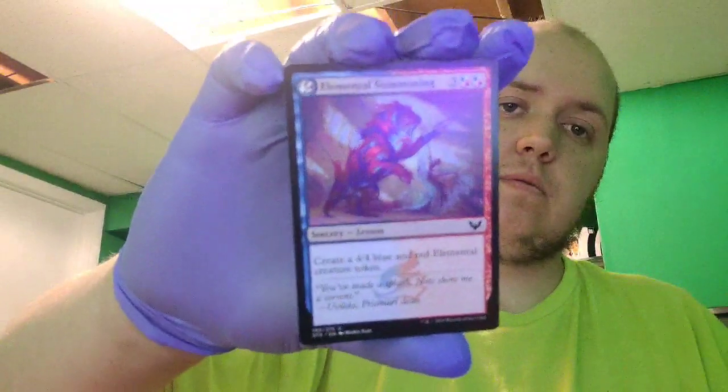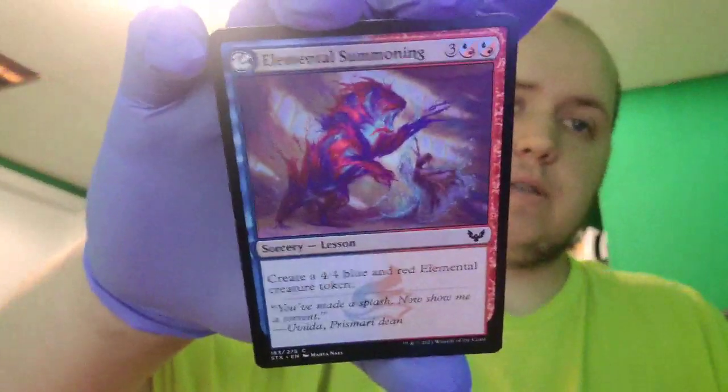We have another artwork card — number 64 of 81. And yes, if you could not tell, my phone is propped up on Mountain Dew. We have a basic swamp card, and Elemental Summoning — a sorcery lesson: create a 4/4 blue and red elemental creature token.